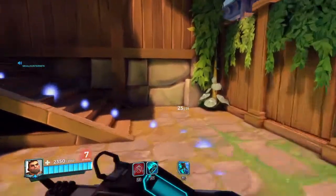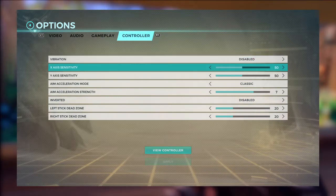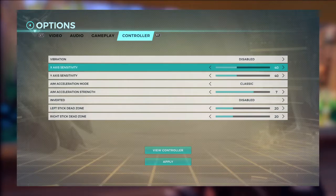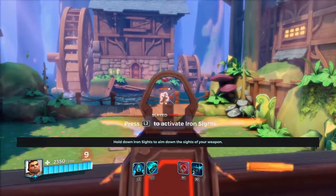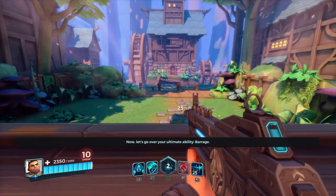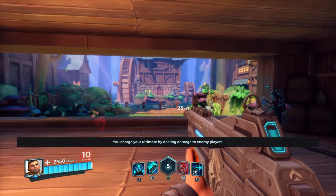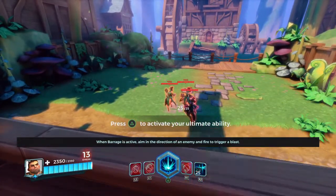Hold down iron sights to aim down the sights of your weapon — using iron sights is a great way to target enemies farther away. Now let's go over your ultimate ability: Barrage. Your ultimate ability is your most powerful ability and can turn a fight in your favor. You must fully charge your ultimate ability before you can use it. You charge your ultimate by dealing damage to enemy players.